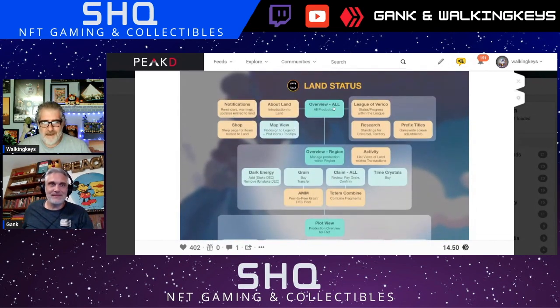So for land status overall production, this is 1.5 — we'll have overview, region management, production within region. Then we'll have dark energy where you can stake your DEC and unstake, buy and transfer grain, and you can claim all the stuff.